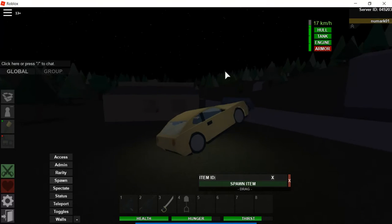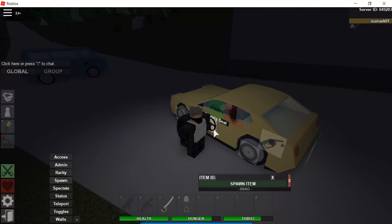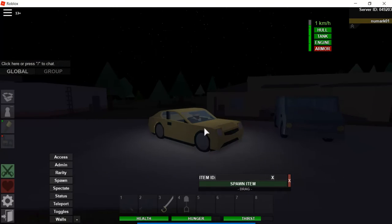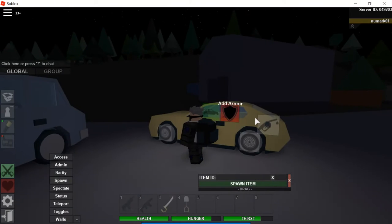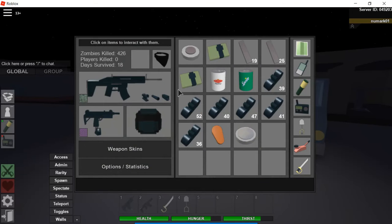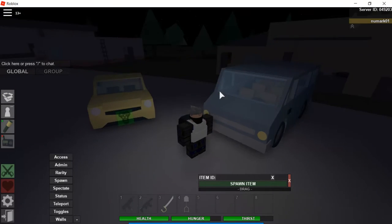Basically, the Ferrari uses a lot of petrol. I don't know what to do with these two cars — should I smash one, should I make one explode? I do have some C4s. I'm not sure how I should explode either the Ferrari or the minivan.